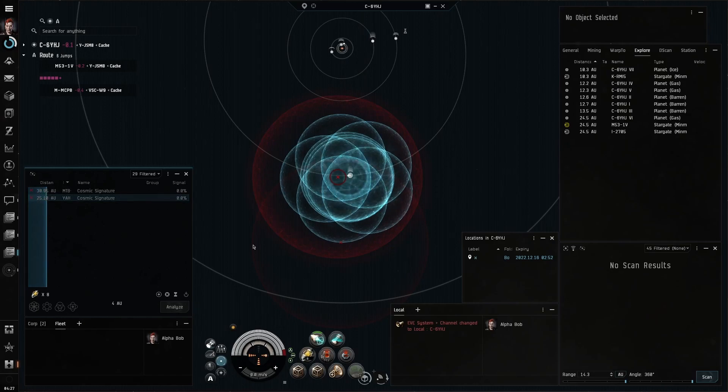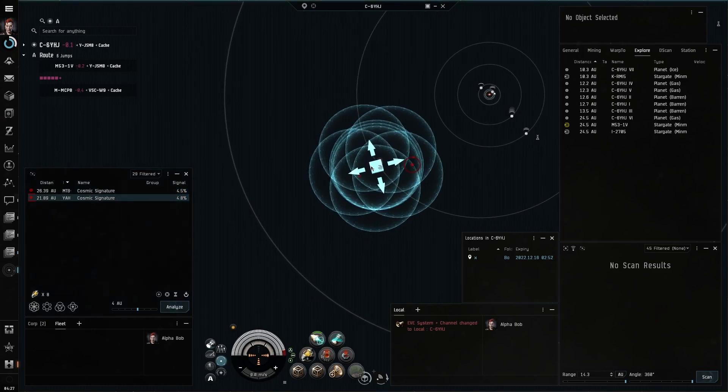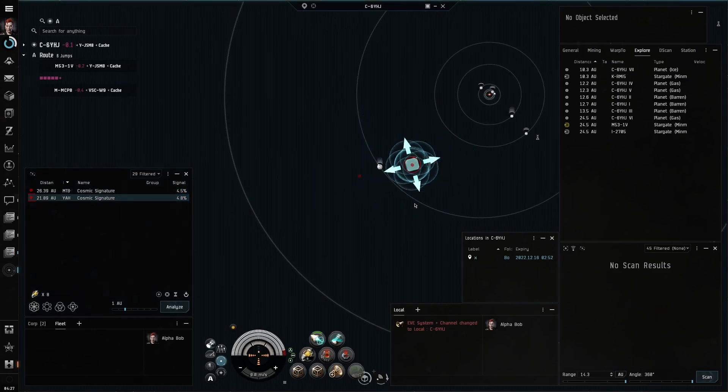I typically start my scans at 4 AU, centered on a planet. I also will decrease my range by 2, trying to pinpoint a site quicker.